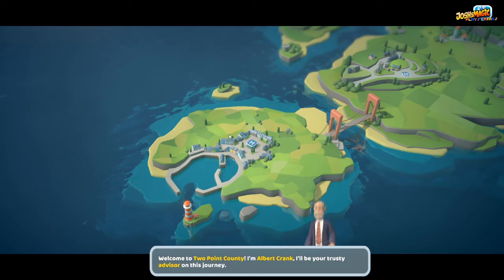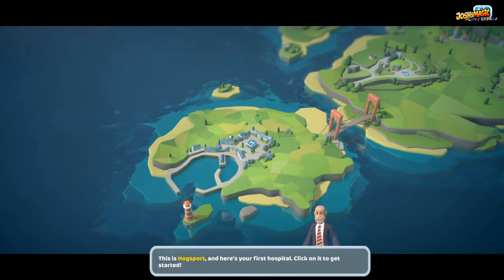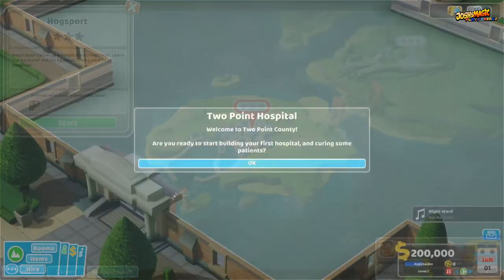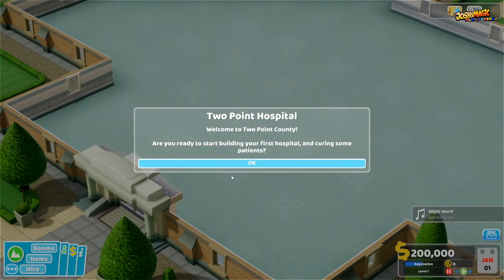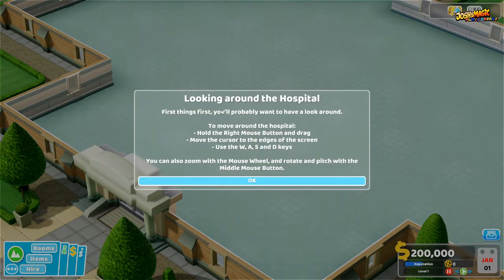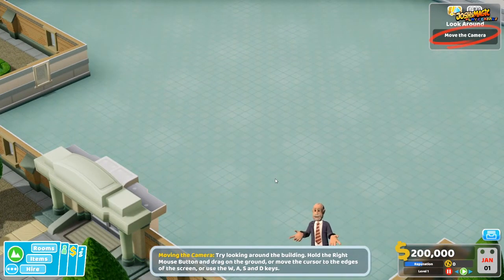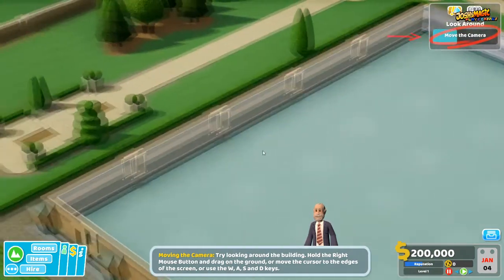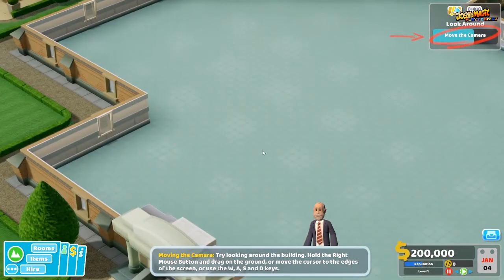Welcome to Two Point County — that's Albert Clark. This is Hog Sport and here is the first hospital, so we're going to click on that to get started. Are you ready to start building your first hospital and cure some patients? The first thing it's asking us to do is learn how to use the camera. We use the W, A, S, D keys to move around.